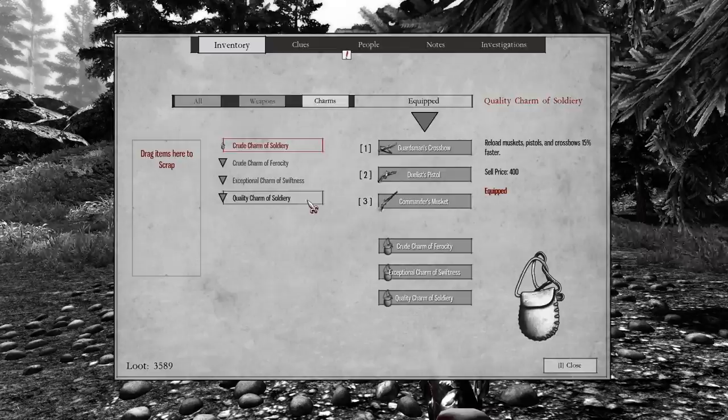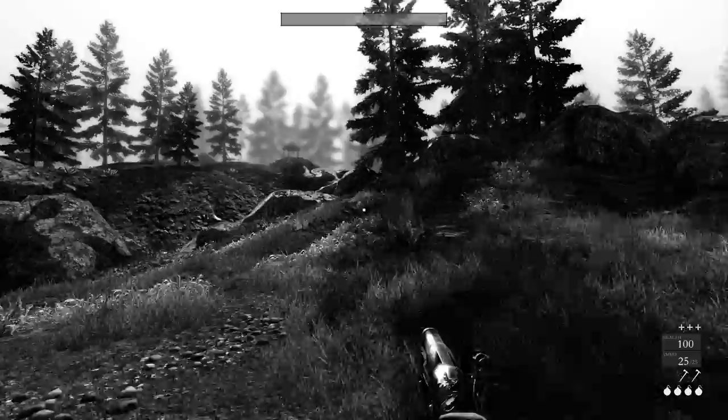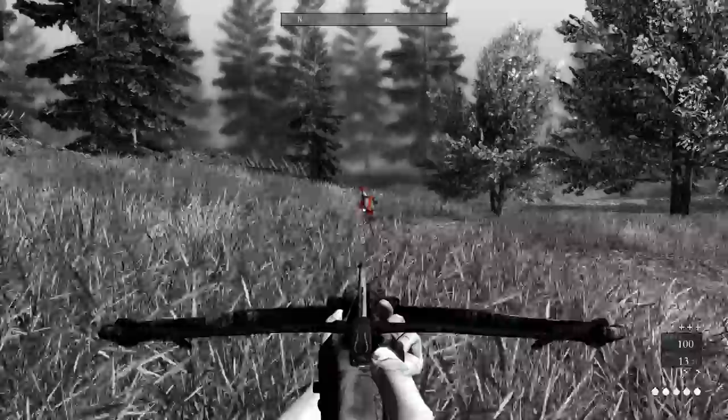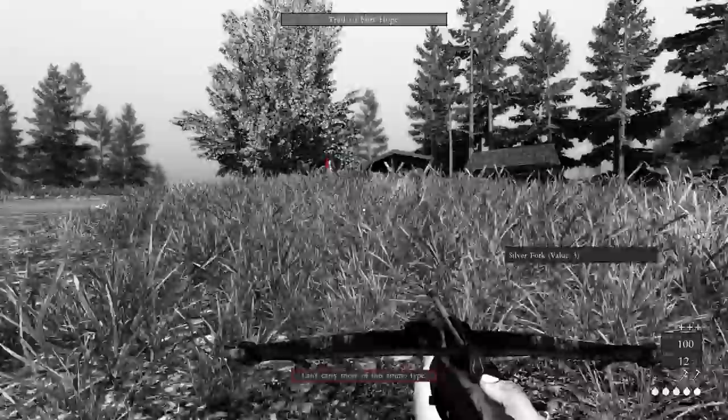The game has a few other systems I could go over, mainly the charms and some additional weaponry stuff. The charms are like little equippable buffs that give you minor increases to things like damage, reload speed, and health — emphasis on the minor, since I can't remember ever seeing a notable change because I equipped one of these things. Additionally, you can find named weapons later on in the game that are always the better option, since they usually do the most damage and have some more buffs attached to them. But again, these aren't that noticeable, at least not to me.